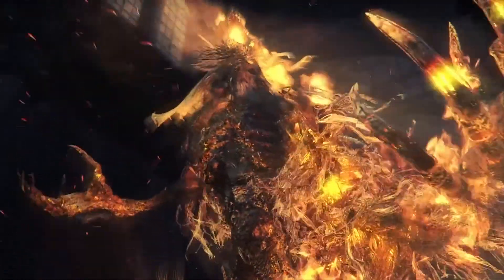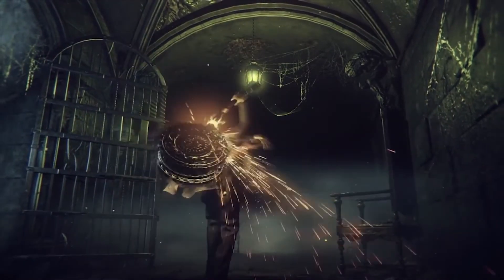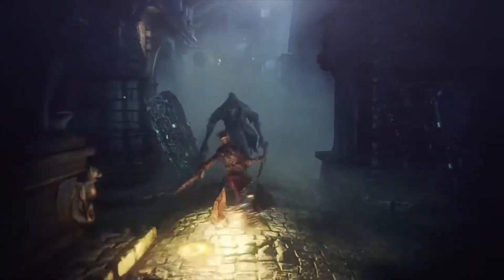We also run into a new cleric beast, this time on fire, proving that just because you can evolve something with a firestone doesn't mean you should. We're also getting some new ways to fight in the Old Hunters, including with a giant pizza cutter, a rocket hammer, and a bow and arrow that clearly does way more damage than any of your guns do.